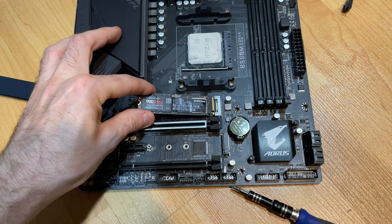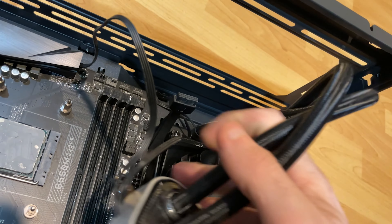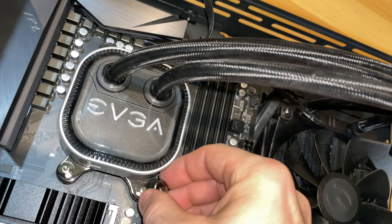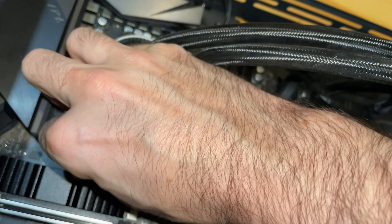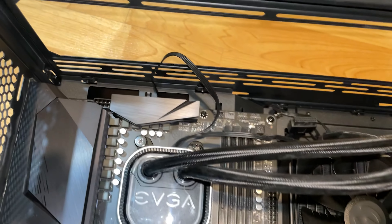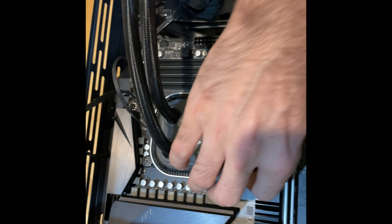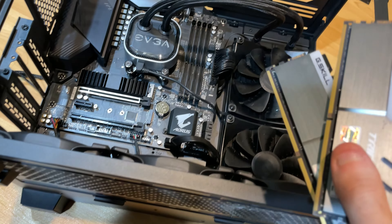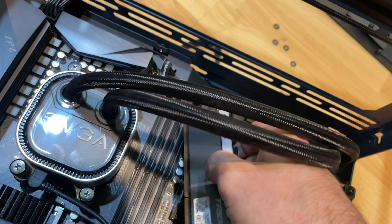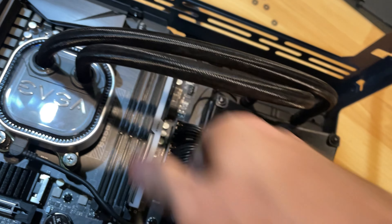For the NVMe drive I'm going with the 980 Pro 2 terabyte, because Call of Duty Warzone takes up two terabytes by itself. Even though Apex is my main game, I know a lot of people are here for Warzone, so we'll do some Warzone benchmarks along with Apex ones at the end. For RAM I'm using the exact same B-Die kit as before — 32 gigs. I'll link the best bang-for-buck option I can find on Amazon; just make sure you manually tune it yourself.